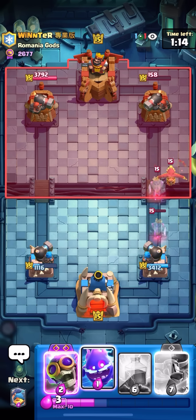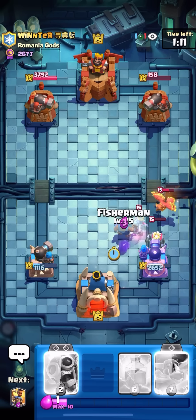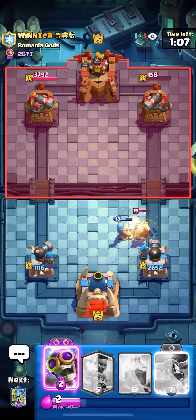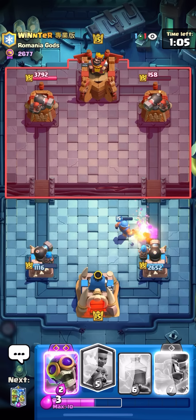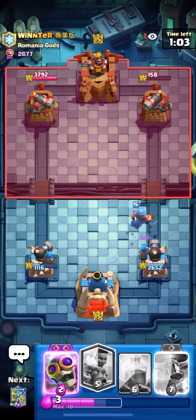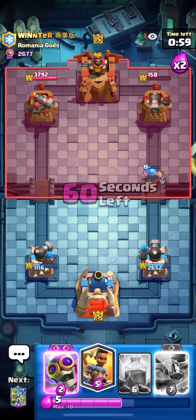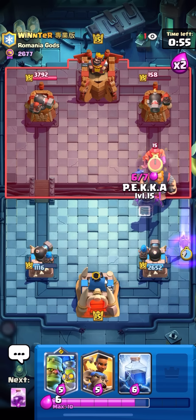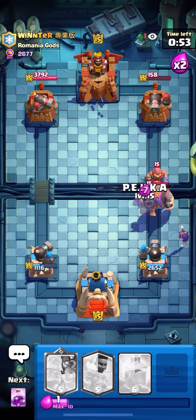He might Ghost again — I know he can't afford Royal Giant right now. I'm gonna let that hit and then E-Spirit so the Ghost dies, then Fisherman. I'm kind of dead to Royal Giant opposite lane, but if he's not smart about it I could probably take the other side — just PEKKA in the back or something. I'm definitely not gonna PEKKA out on the Royal Giant right away — he's gonna Fisherman. Wait, why does he go opposite?